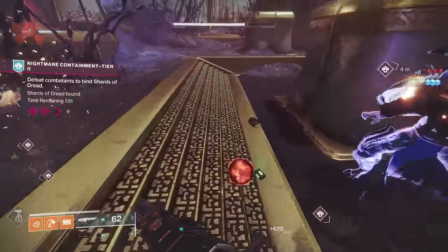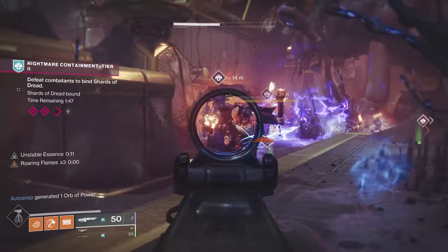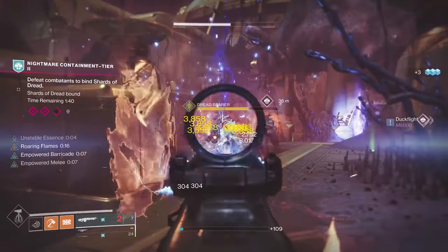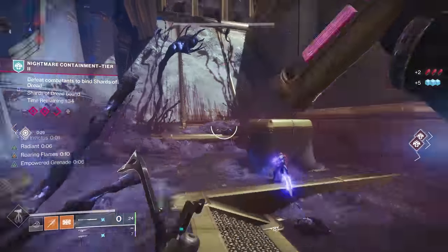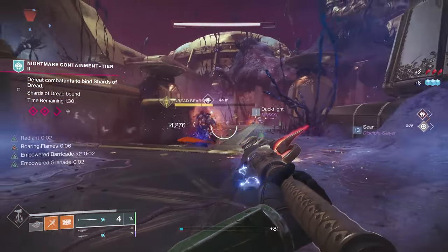This is where things like scavengers and reserves are going to help you be more beneficial. Once you have unstable essence you can put in a good bit of work. Your goal is truly to stay alive, do as much damage, and be a good teammate. I'm not running an optimal loadout right now but it's kind of working.